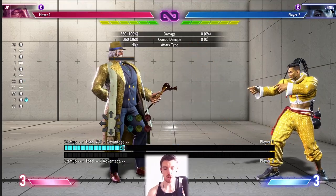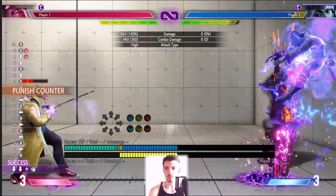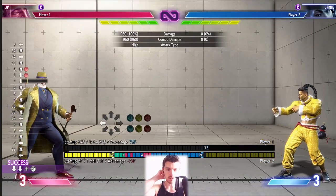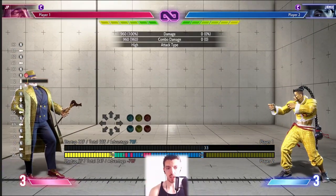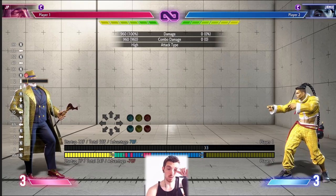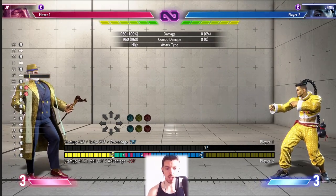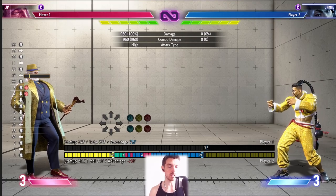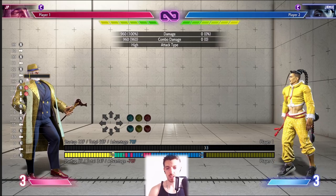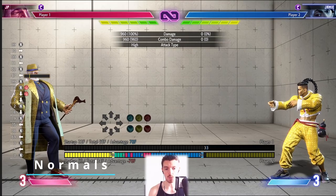JP is a zoning character, which means he wants to play at absolute max range. He can hit you from the entire screen away and is safe for the most part — very few characters can punish this. You really don't want to play too close; his normals are kind of weak. They're fine, just not quite as good as the rest of the cast — they don't have as much range, and the frame data is okay but not great.